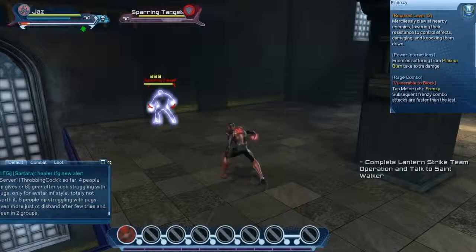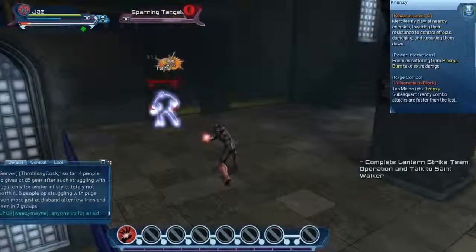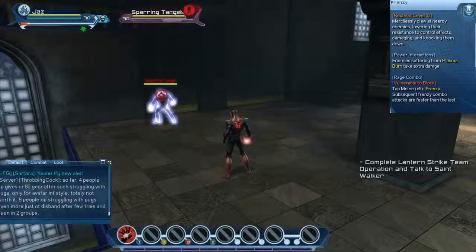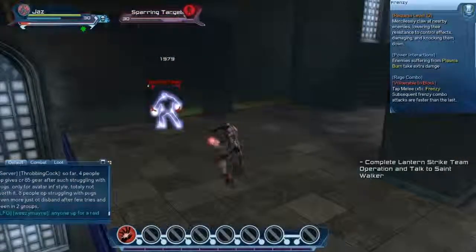Frenzy is a cone AoE that damages, knocks down, and lowers your enemies' resistance to control effects. When used on a target inflicted with Plasma Burn, it will deal additional damage, so Frenzy pairs nicely with Gailing Eruption. Frenzy also has a combo — by tapping melee 5 times after executing the skill, you can attack faster.